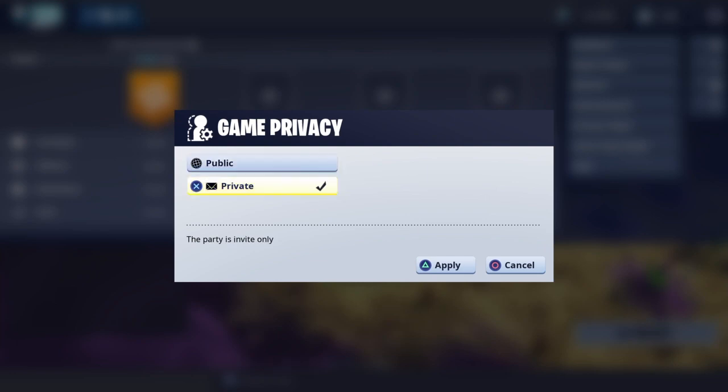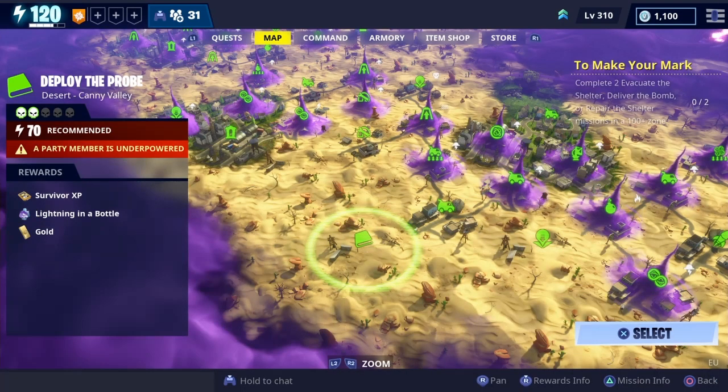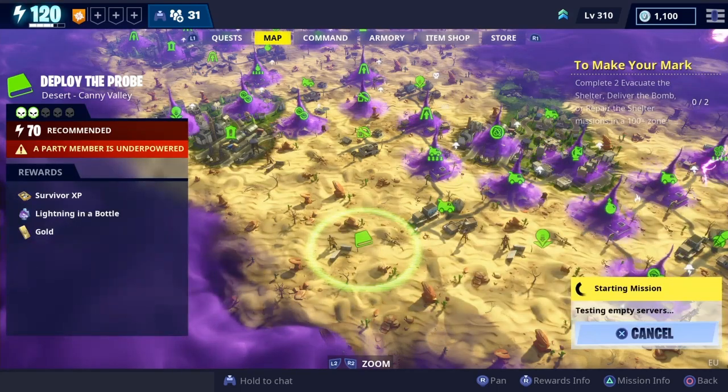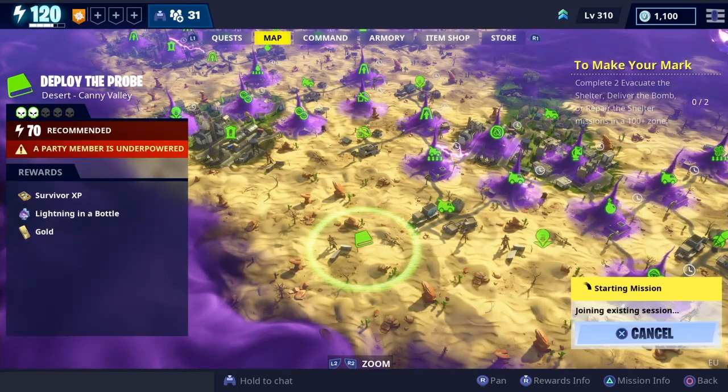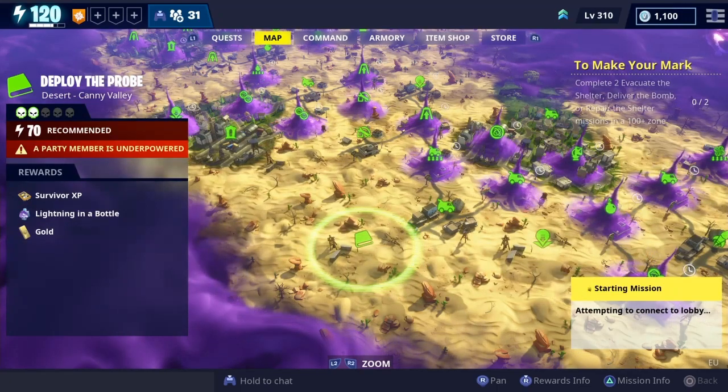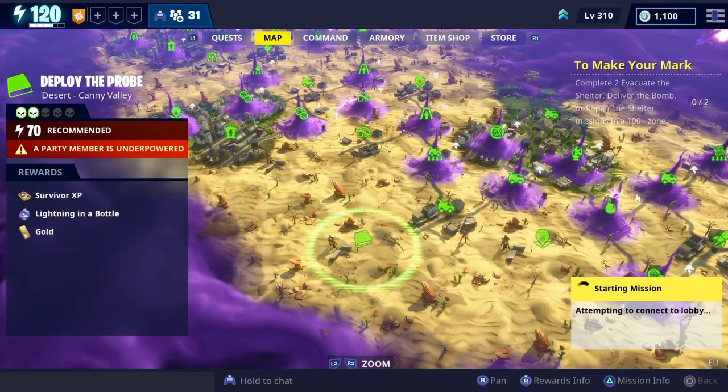First of all, what you want to do is go to privacy and make it private, because your teammates will glitch the mission. Some of them might go to the corrupted areas before Ray has finished talking, and that will glitch the entire game and spawn the other objectives. So make it private, then load into the game.